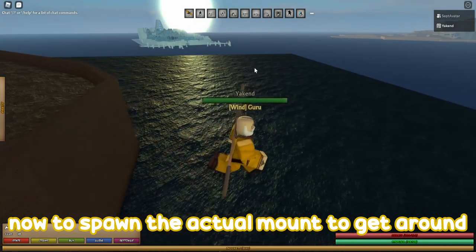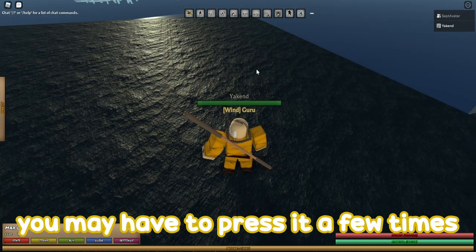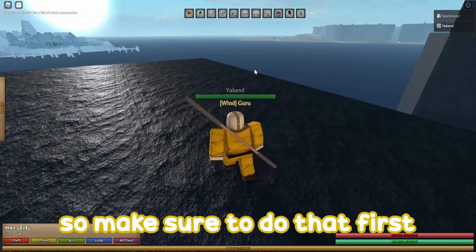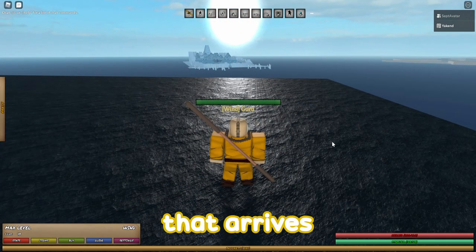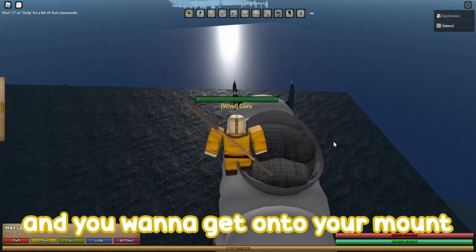To spawn the actual mount to get around, you're going to have to press L. L doesn't always work — you may have to press it a few times. It's important to note that water vehicles will not spawn unless you are a few paddles into the ocean, so make sure to do that first. If there's any issues, please put it in the comments section below — I'll be sure to answer every single comment. What you want to do is press L and get onto your mount.